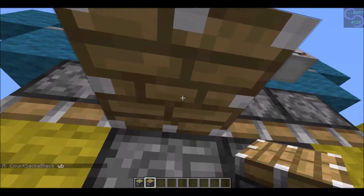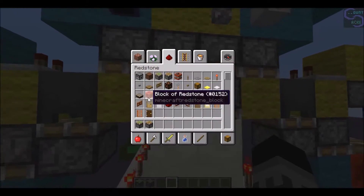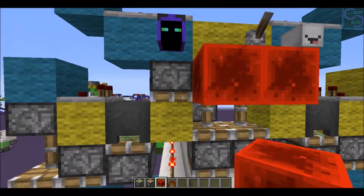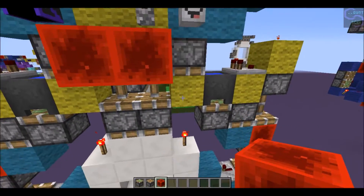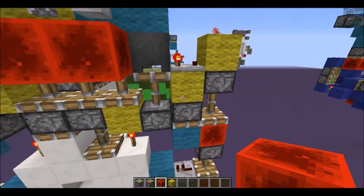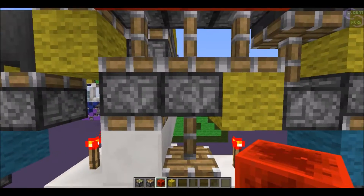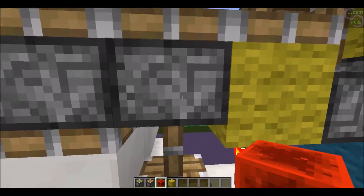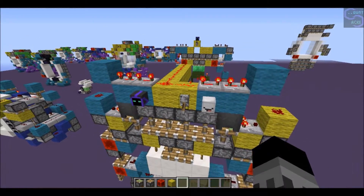What it should do is that it would still extend. Once all this stuff has extended, it should look like this. What next is going to happen is that once these things get updated, this block moves over here. What happens is it goes down, and since this torch powers this block which powers the normal piston right next to it - same thing right here - that's how it works.